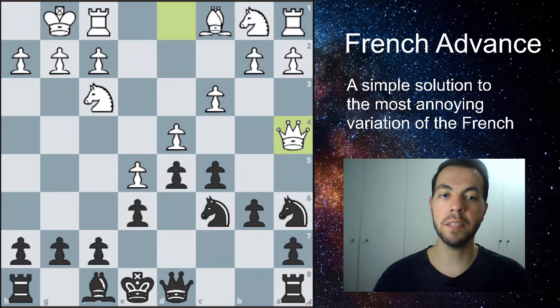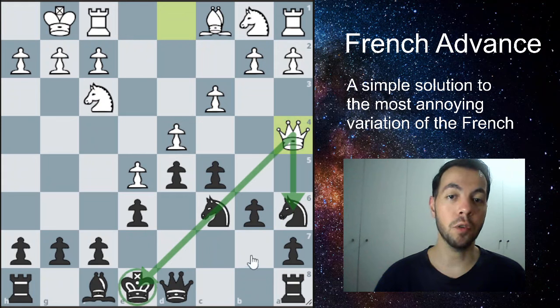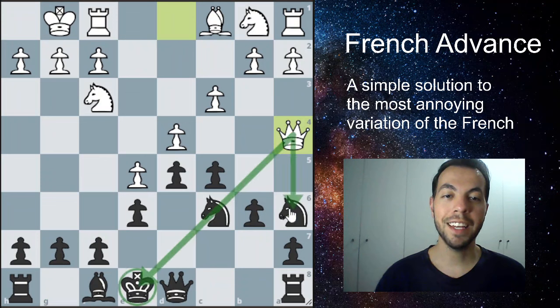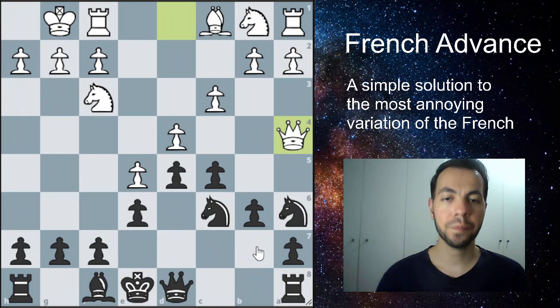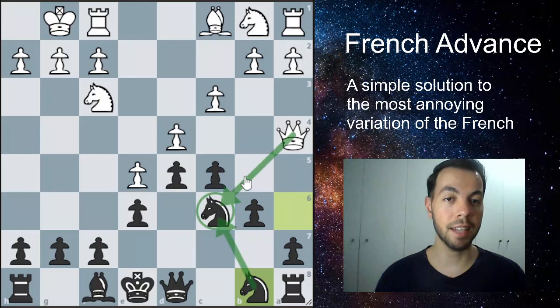White is going to play queen to a4, attacking this knight and x-raying our king. This is interesting because the knight we moved all the way to the queenside is now protecting this diagonal. If the knight were on c6 instead, that would actually be a fork and we would be losing a piece — that's why we placed this knight here to cover this diagonal. So white cannot simply take that knight, and we move our knight back protecting it so they can't take it with the queen either.